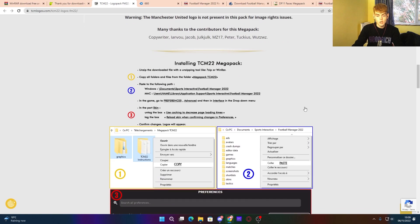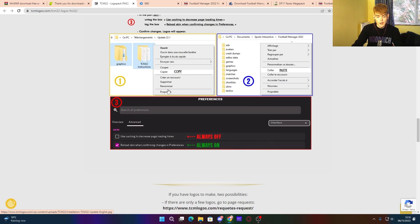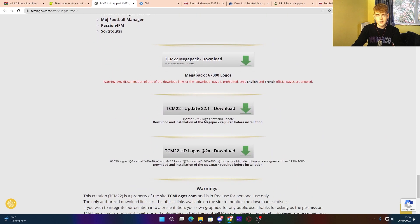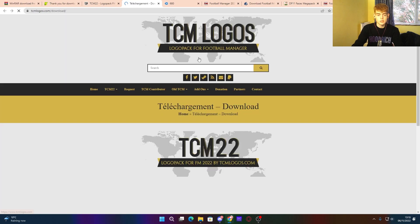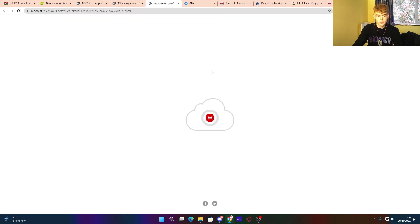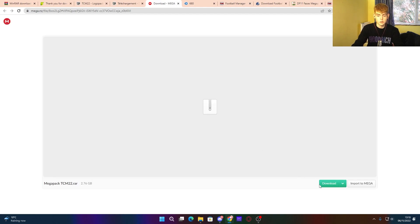I do have a workaround for getting the United logo — keep watching to find out. To install the TCM Mega Pack, scroll down to the bottom and click download. It's 2.67 gigabytes. There are also updates you can download. Click download, it takes you to a Mega link, and then just start downloading. Once finished, the files will be available.